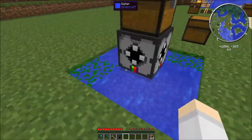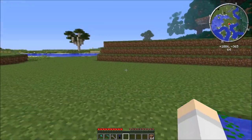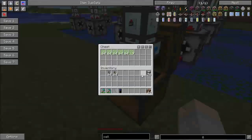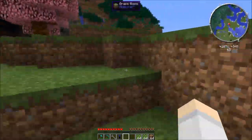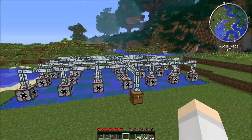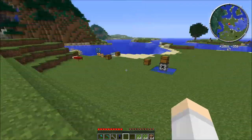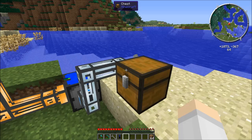Algae growth is quite slow, so to increase production you can build multiple harvesters and connect them together using item ducts — or anything you want for transport. You can see this setup is pumping out algae continuously, giving us a fairly good source of algae to feed the bioreactors.